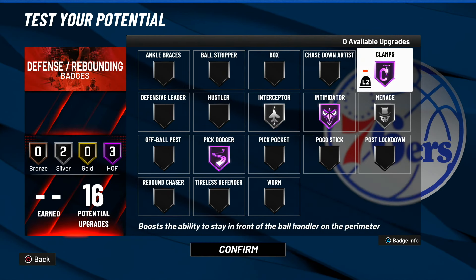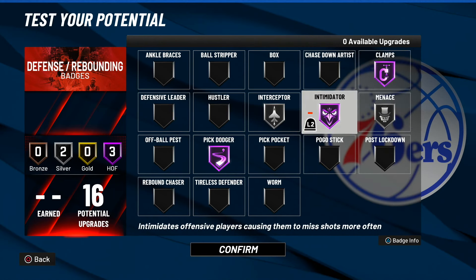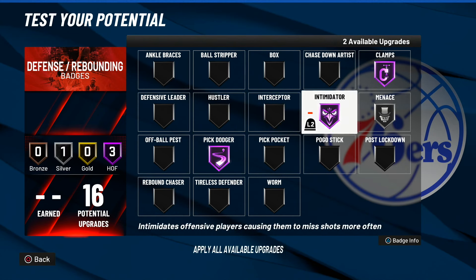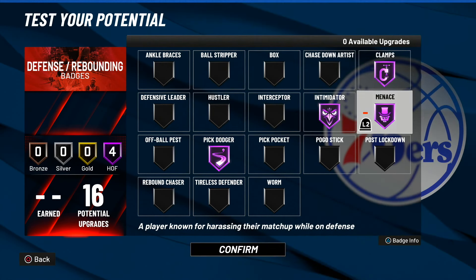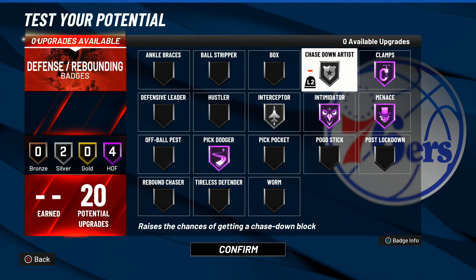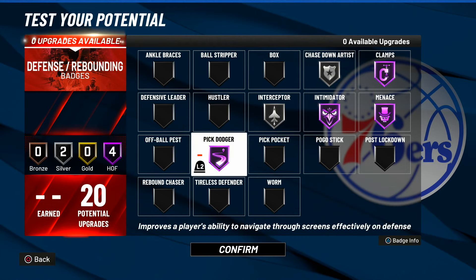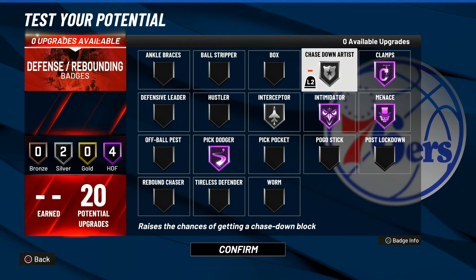Last but not least, defense. If you went with 16 defensive badges, use: Clamps Hall of Fame, Menace Silver, Intimidator Hall of Fame, Interceptor Silver, and Pick Dodger Hall of Fame. Or you can take out Interceptor and put it all on Menace, because Menace gets you more bumps — if you feel like you can already get lanes without Interceptor, go ahead and take out Interceptor and use Menace on Hall of Fame. Now if you went with 20 defensive badges, use: Clamps Hall of Fame, Menace Hall of Fame, Intimidator Hall of Fame, Pick Dodger Hall of Fame, Silver Interceptor, and Silver Chasedown.